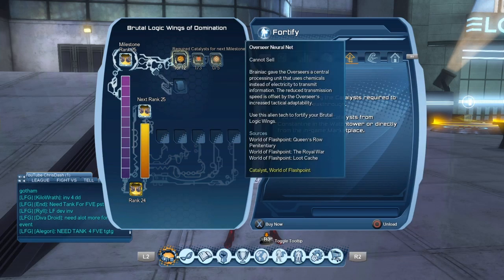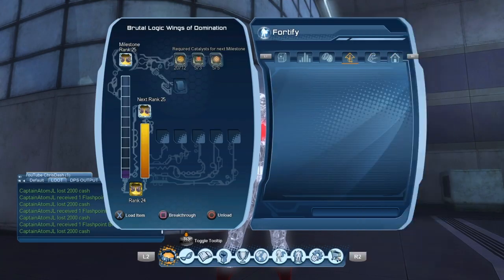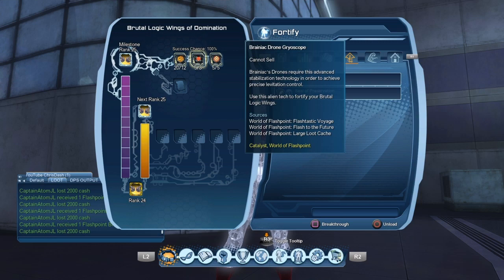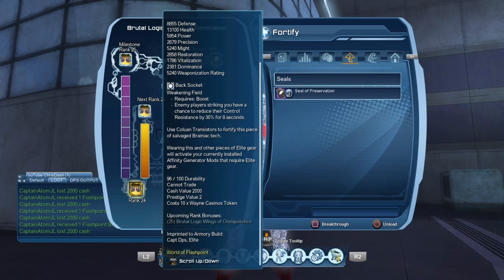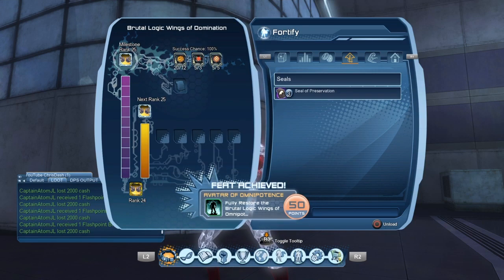Not only that, it has a hidden secret just at the end. There is going to be an Enhanced Brutal Logic Wing style as a gift for completing the milestones and levels. This is going to make you guys realize how much you've earned the privilege of getting both a normal style and the enhanced style.